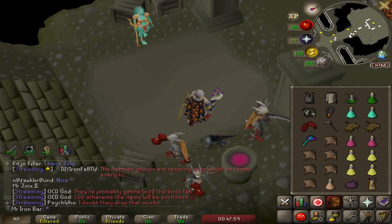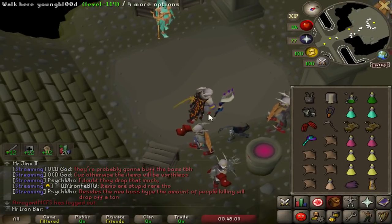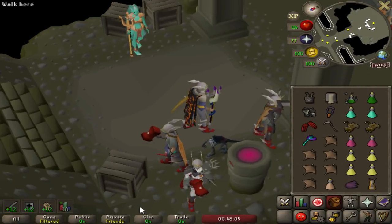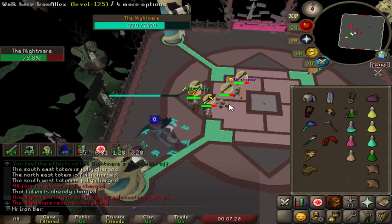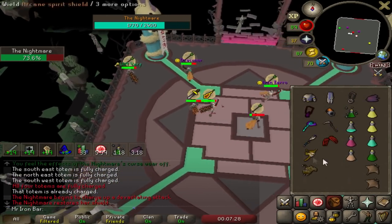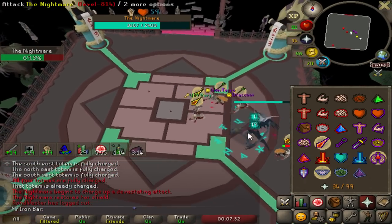Someone else in the raid got the pet — looks pretty nice. There's a delay on the Harmonized Staff — it's so slow; I was already used to the regular attack speed.